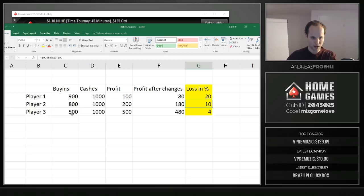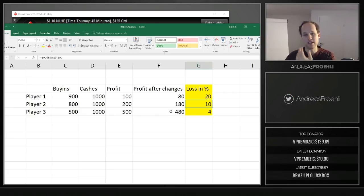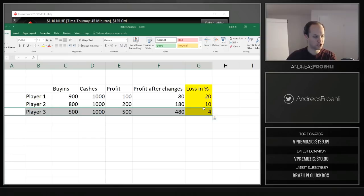The third player is a crusher at the micros: he only buys in for $500, maybe he's just a run-good guy, but he has $1,000 in cashes — $500 in profit. After the changes he still has $480, losing only $20 due to rake changes. So if you're player number three, this rake change doesn't do much to you.